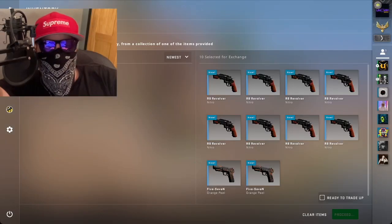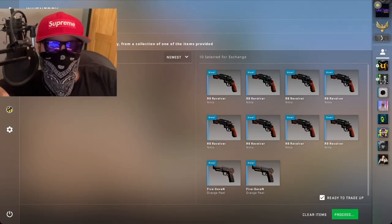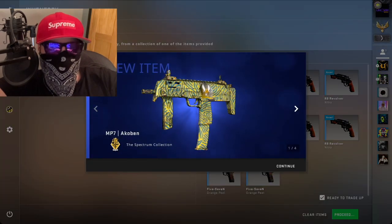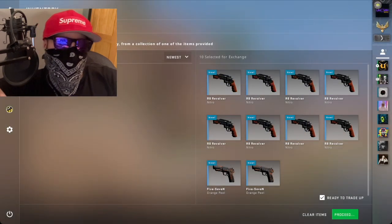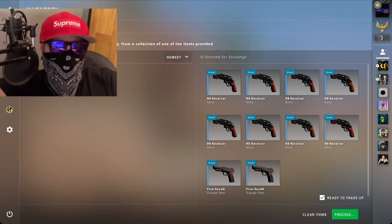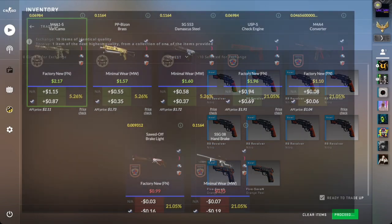What's happening boys, a little bit different today. I've taken two cheap trade-ups from trade-up spy.com — a dollar one and a two dollar one — and then I've done my own custom one for the ice cold. We're going the dollar one first. We have got two field-tested skins, eight minimal wear, and we're looking at a 38% chance of hitting.